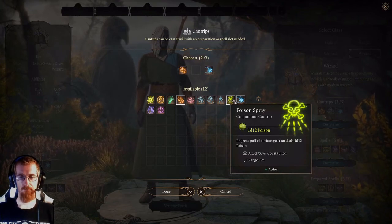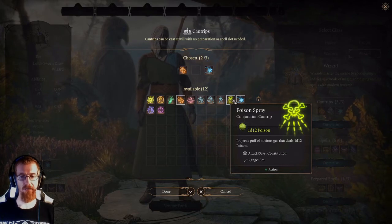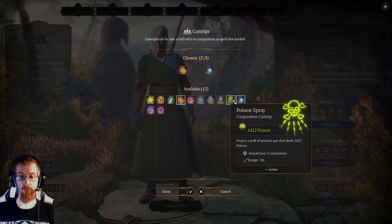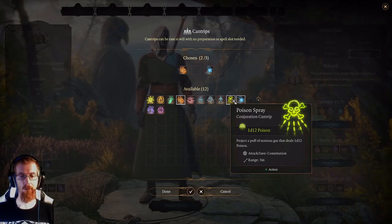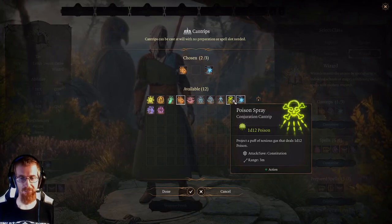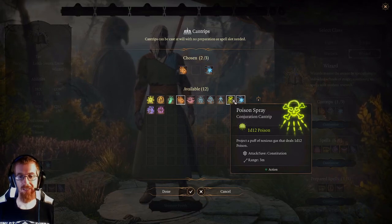Poison Spray — looks like it should be good. 1d12 damage; for a cantrip, that's really big damage. The problem is that it's only 3 meter range, so very short range. And it has a constitution saving throw, making this damage all or nothing — if they make that saving throw, they take no damage. And they will make that saving throw because it's a constitution save and everything in this game has high constitution. Even in regular tabletop Dungeons and Dragons, nobody likes Poison Spray.